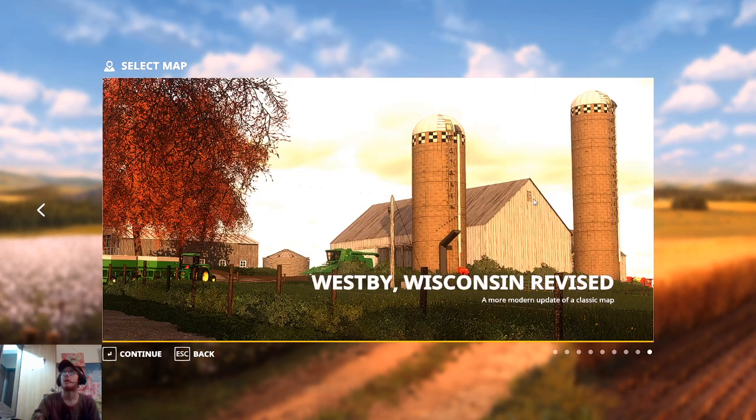Finally, the last option is the Westby Wisconsin map — more of a smaller farming setup with a separate farm for animals. Looking at the picture it has equipment kind of like what we're running on Midwest Horizons, though the fields do get larger. I have played on this map before — it's not a horrible map, I don't mind it — but I didn't really explore whether the larger fields would let you store bigger equipment in the farmyard. So those are all our options.